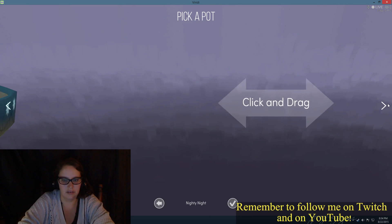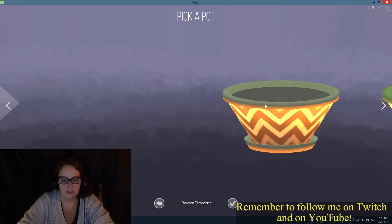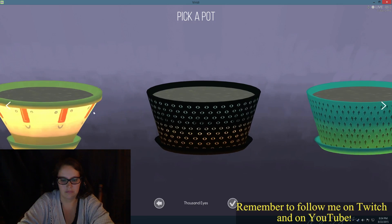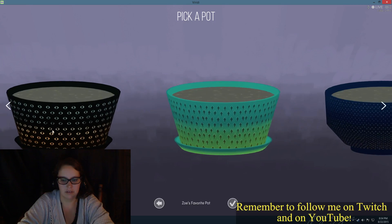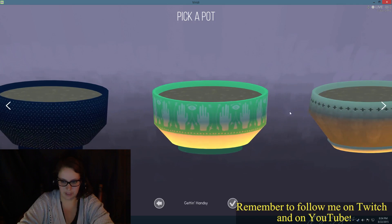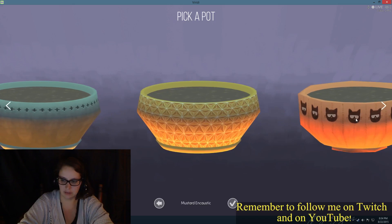Click and drag, pick a pot. Okay, click and drag and pick a pot. Nice. Nice basic graphics here. That's supposed to be something that's sort of zen-like.